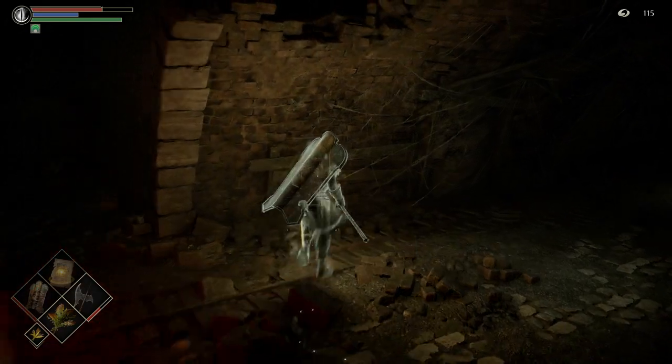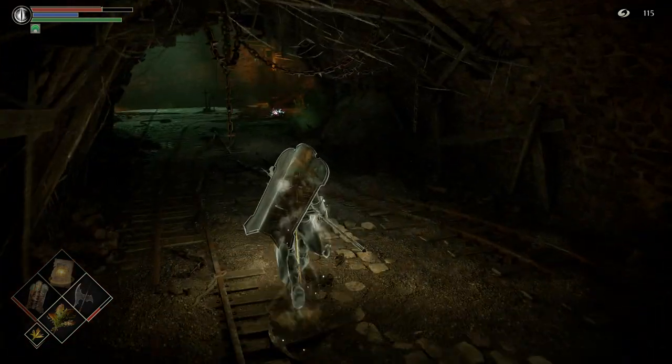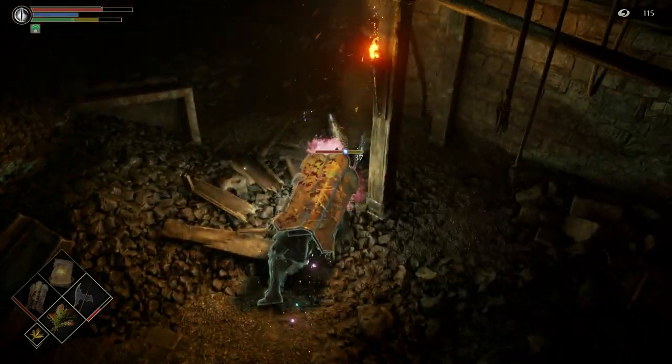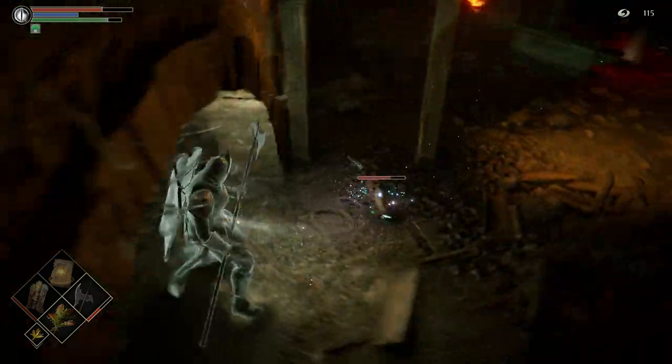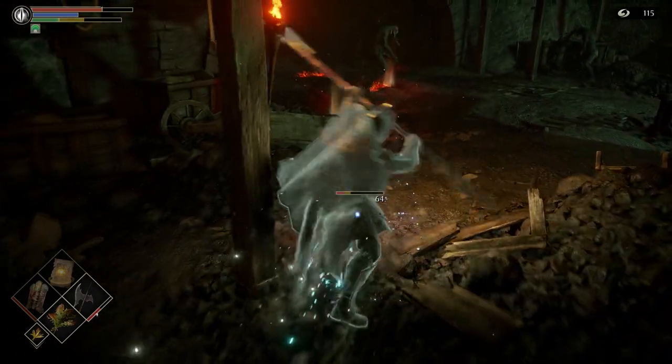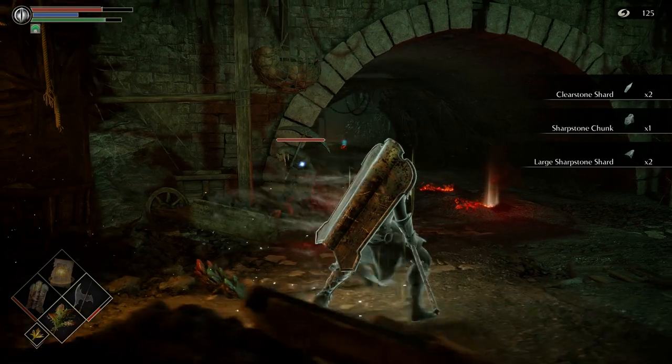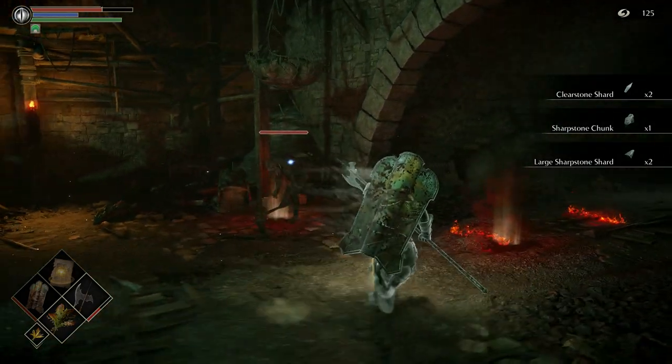Alright, so we're starting at the Armor Spider Archstone. We've got to get this lizard, we've just got to get him. Get in front of him, we'll show him what's good. Clearstone, Sharpstone, Largestone Shard.